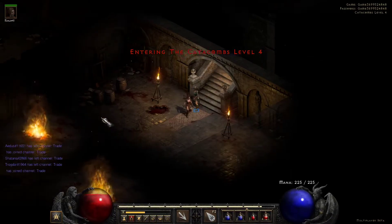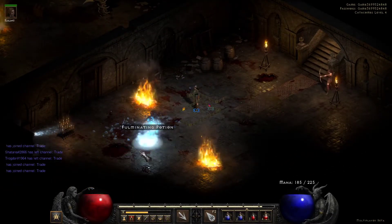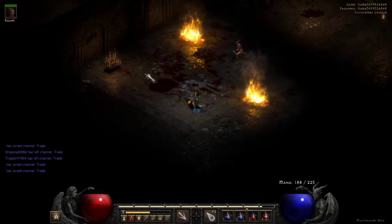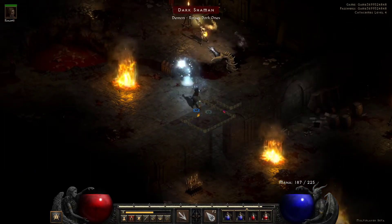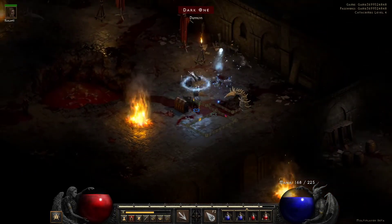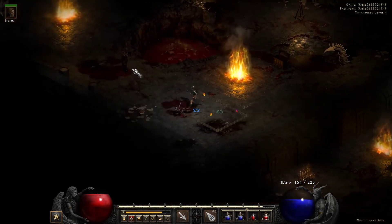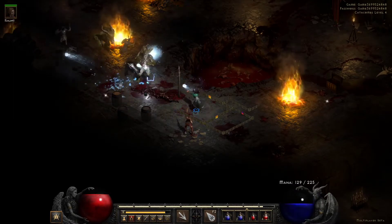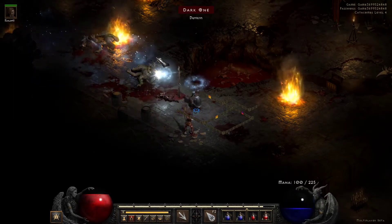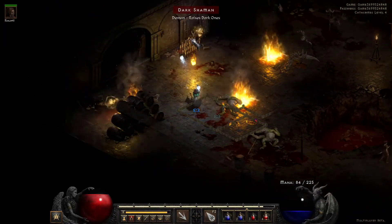Alright, so the fourth floor is where Andariel lives. This is where we have to be a little bit more careful. This is going to be the safe method — you can totally bum rush this boss and stomp her depending on what stats you have. It's really not that tough of a fight, but when you're first fighting it, it feels tough because you don't have gear yet, you don't have stats — it's a bit tougher for a couple basic reasons.